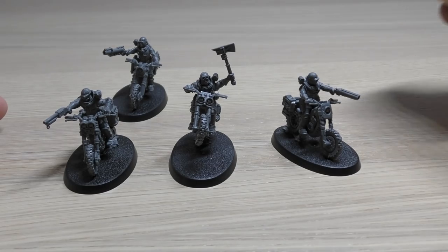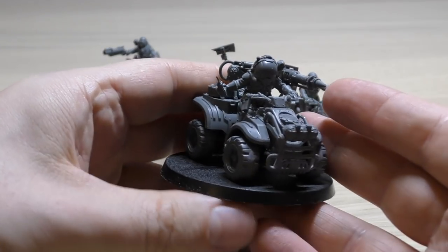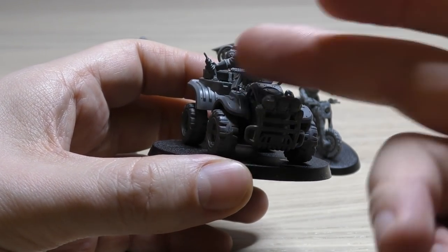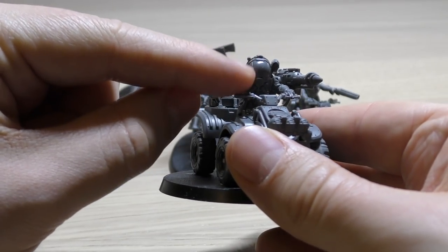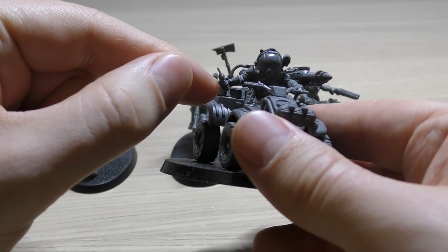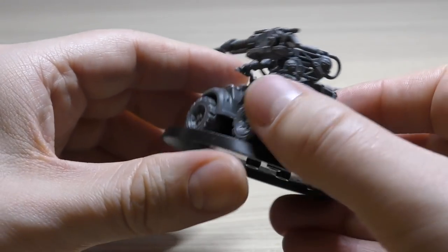And then the pièce de résistance is this Atalan Wolf Quad - it's a quad bike basically. I've put this guy with a mining laser which is just overkill, it's so cool. This model was fun to build. I've also given him a spaceman kind of sun visor, and he's going to launch this stick of dynamite - it's TNT. Looks awesome. I really like the quad bike. I love the attention to detail.